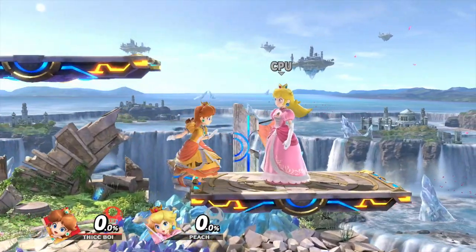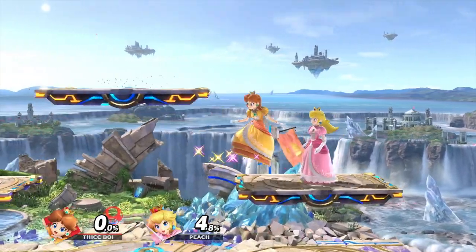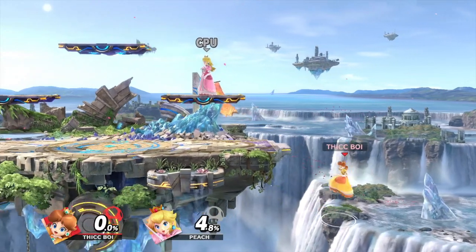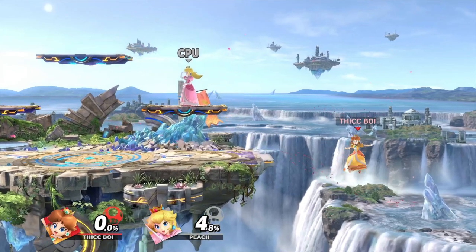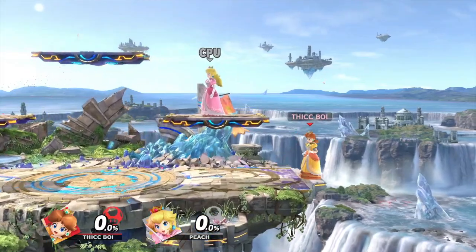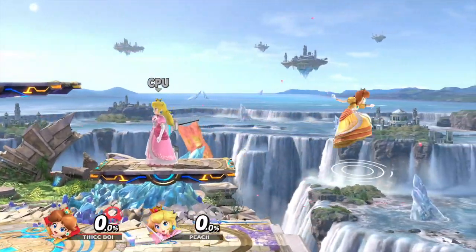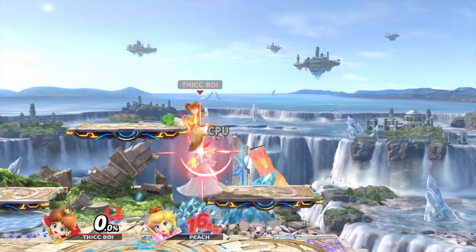Most novice players don't really think about this when playing against Peach or Daisy — they just let it happen. You have to realize that when this is happening you either need to move close up on Peach and Daisy and turn that into your own advantage state, or back away so you don't get put in disadvantage. As for recovery, Peach and Daisy can use their float to simply grab the ledge, or float and then use up B later. An option you'll see occasionally is floating and using the parasol to go above the ledge and land on stage — this is riskier due to landing end lag, so if you see it, punish it.